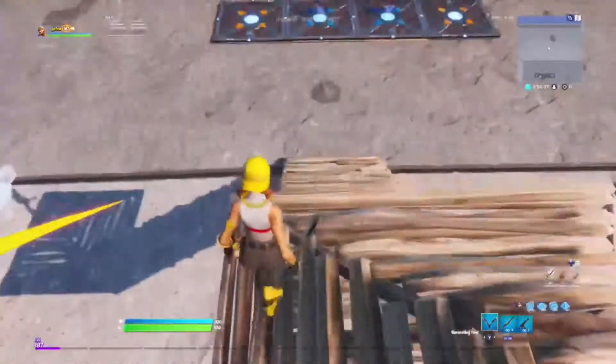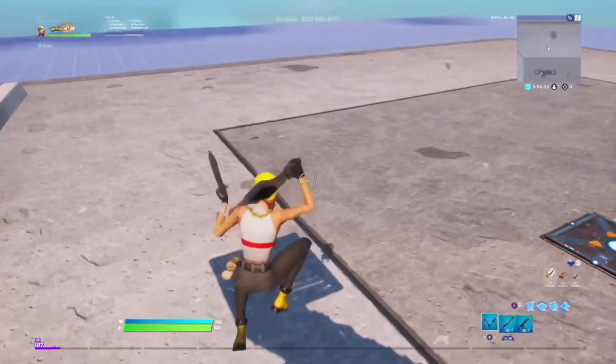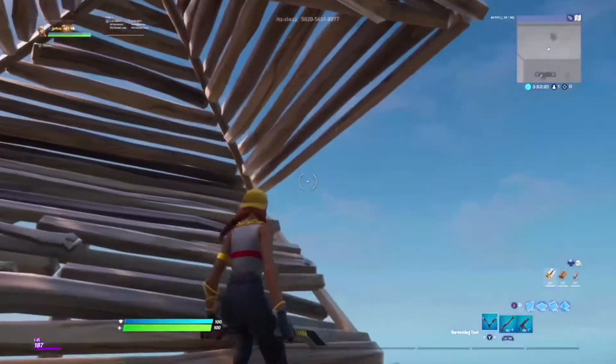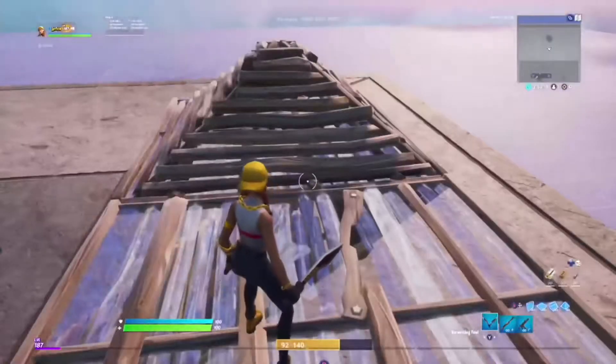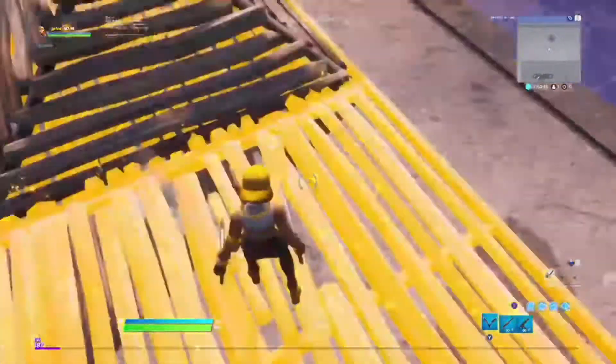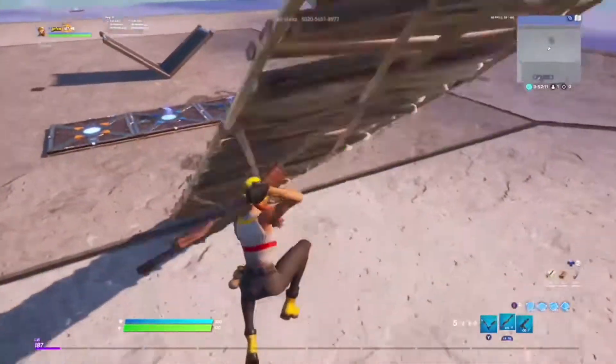I do try a lot, and Fortnite is kind of getting really sweaty so a lot of people play creative now with their friends. I'm gonna start with the side jumps — this is the normal side jump where you just jump to the side. You want to place a floor right here. I placed one right here, so yeah, you don't want to place one right there.